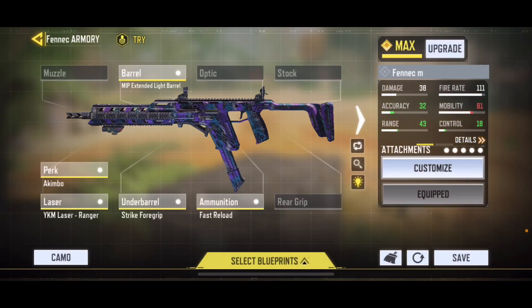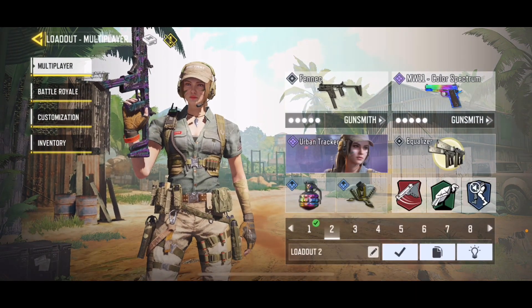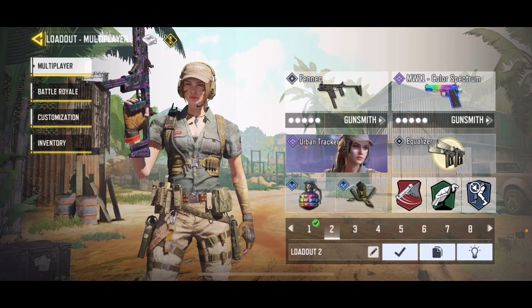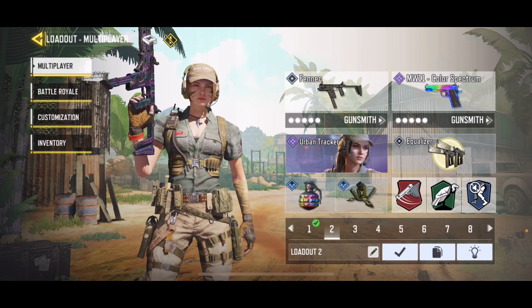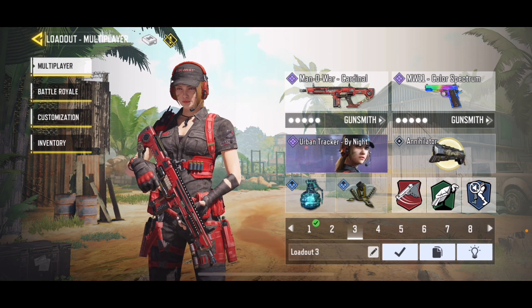The Fennec is for ranked — if there are people playing the Kilo Phoenix, I'm going to be playing this. So this is a Kilo Phoenix counter with extended light barrel. Basically it's fight fire with fire. We're using the same MW-11, Color Burst frag grenade, Agile, and the Equalizer instead for the operator skill.